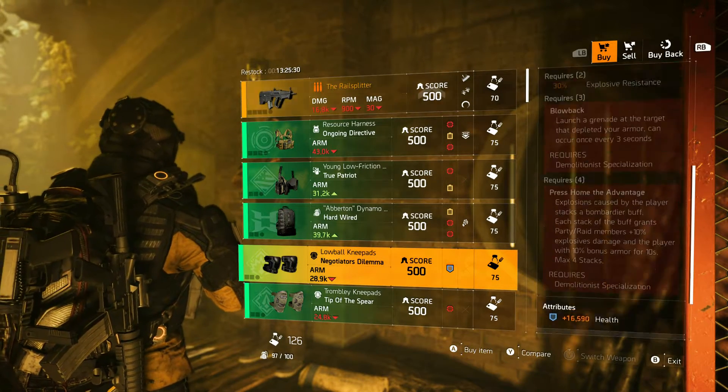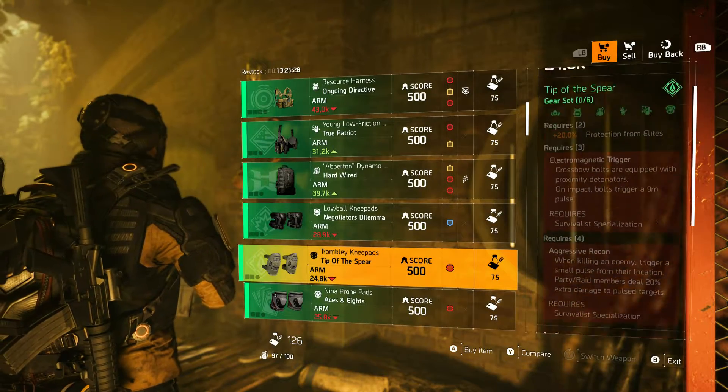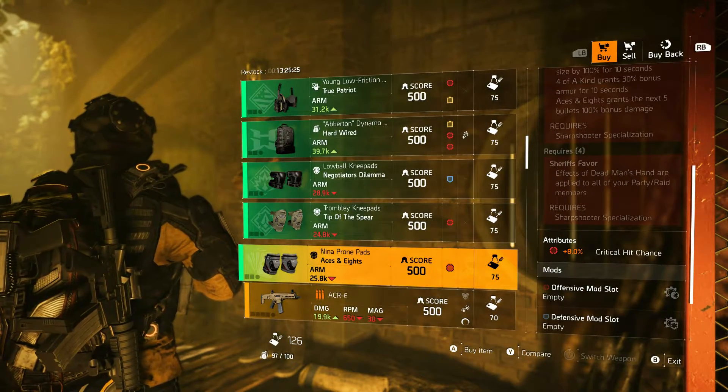Negotiator's Dilemma with 16,000 Health on the Knee Pads. Tip of the Spear Knee Pads with 8.5 Crit Chance, and Aces Knee Pads with 8% Crit Chance.